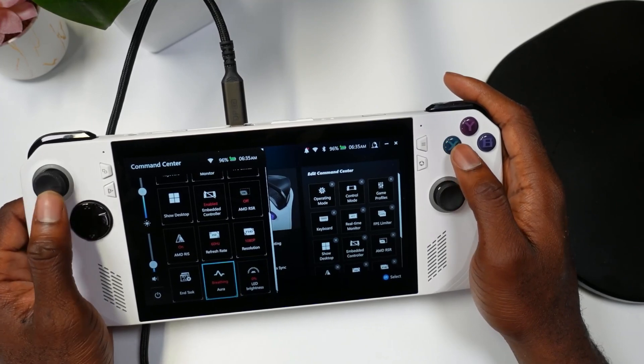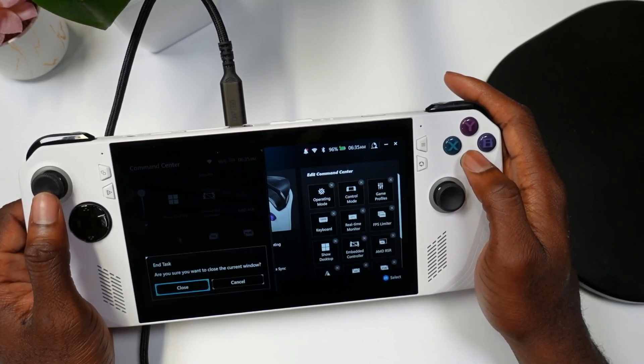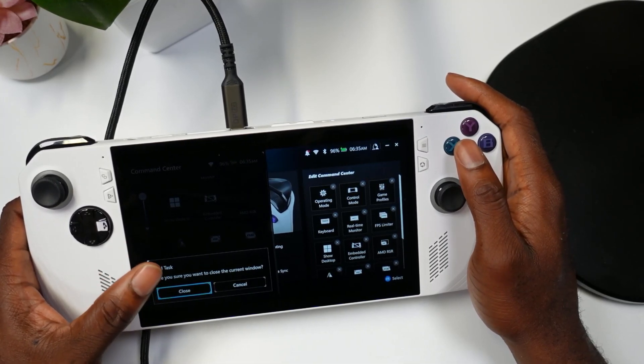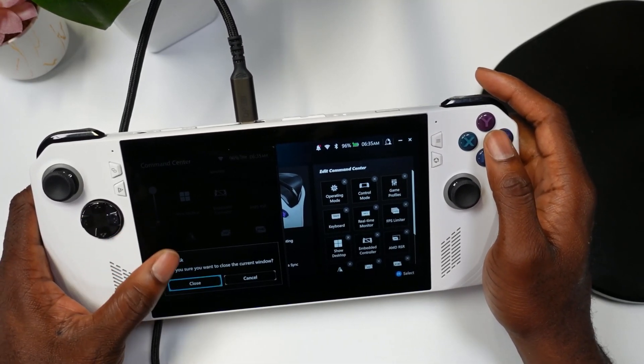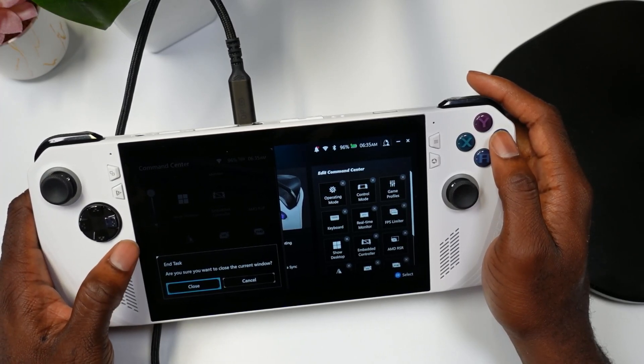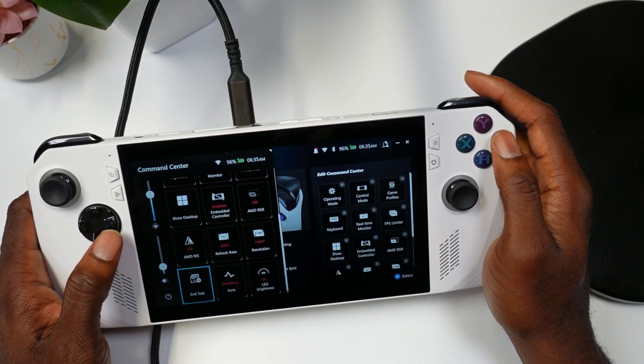This is one I really like — when it comes to End Task, it now gives you a notification to confirm that you really want to end the task. I feel like this has been working better too. Normally when I hit End Task with some games it wouldn't end them, but now it's definitely doing a better job ending those games.